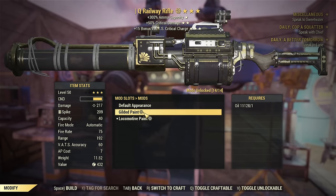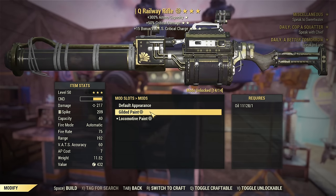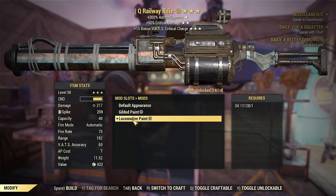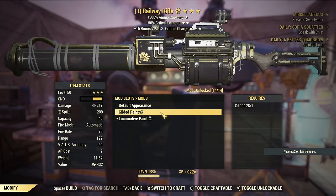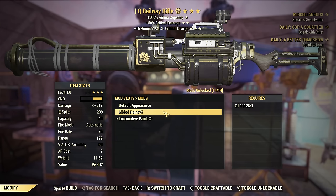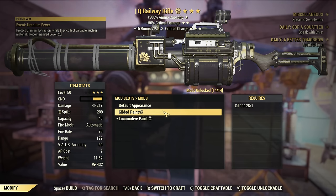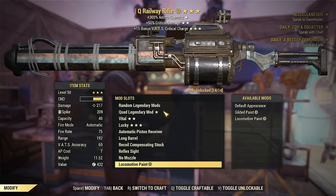And lastly, there are paints for it. In the past there were no paints at all, but now you have gilded paint and locomotive paint. They will probably pop up in the Atom Shop from time to time. I don't know if you can purchase them through a support ticket, but they exist. They were not here two years ago when I was testing this weapon previously.